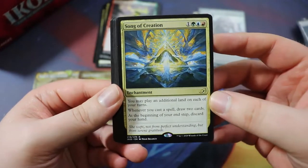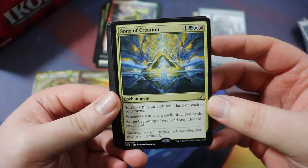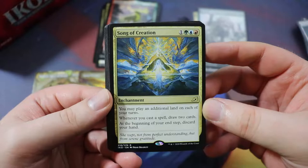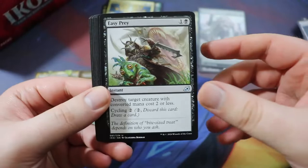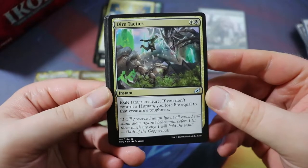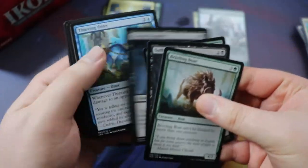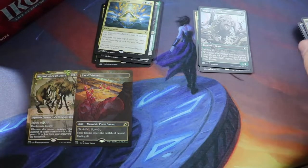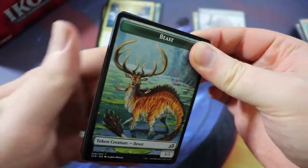We have Song of Creation — really sweet card, but I don't think we're going to be playing it because it costs one green-blue-red, you may play an additional land each turn, whenever you cast a spell draw two cards, but at the end of your turn you discard your hand. Kind of rough, but I think it's quite good. Easy Prey — probably an easy pick for the deck. Raugrin Crystal. Dire Tactics — exile creature, if you don't control a human lose life. Pretty premium removal. Another Migratory Greathorn. Still kind of on the Nethroi train.